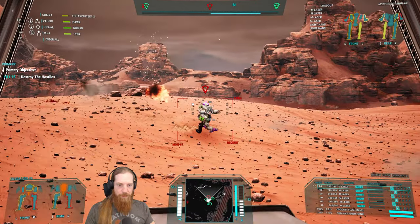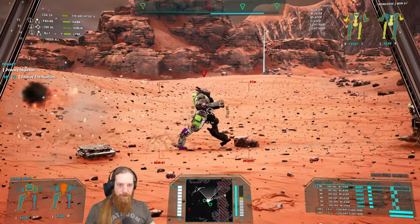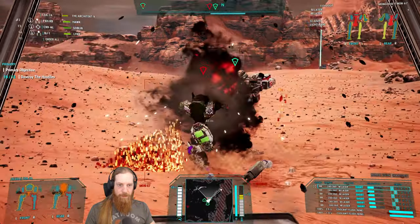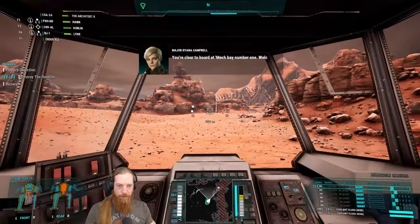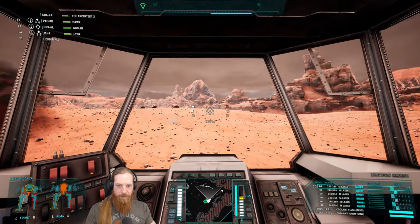There we go. Mongoose - bye-bye. Free loot! I didn't see that when we dropped. That was actually quick and really easy. So that was an easy way to get some tier four weaponry - I'm pretty happy about that. What did we get? The medium lasers and the AMS.